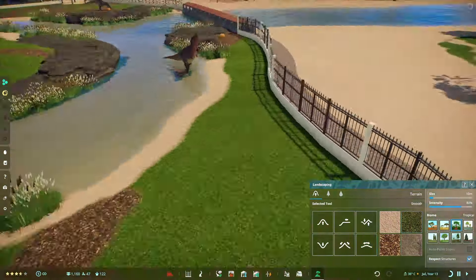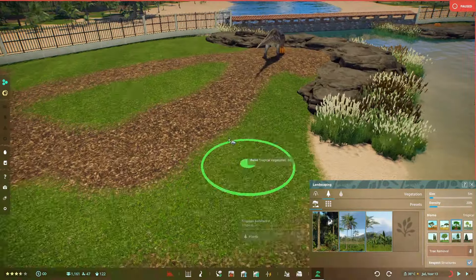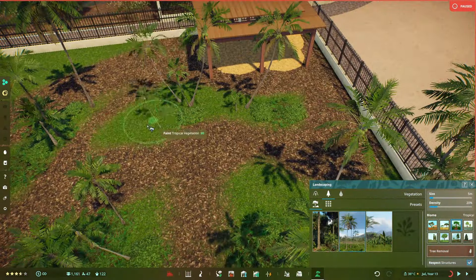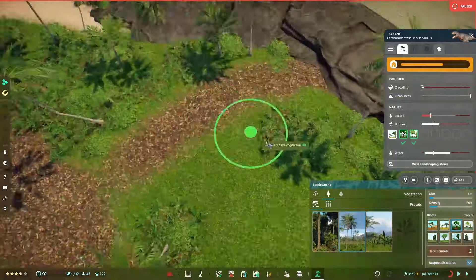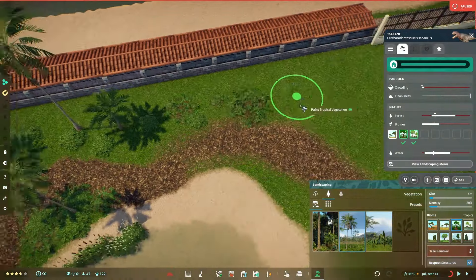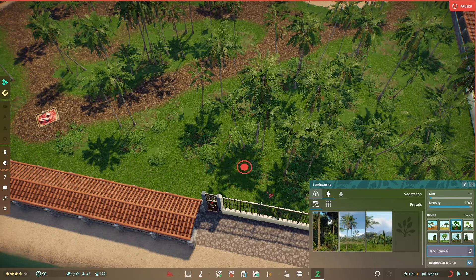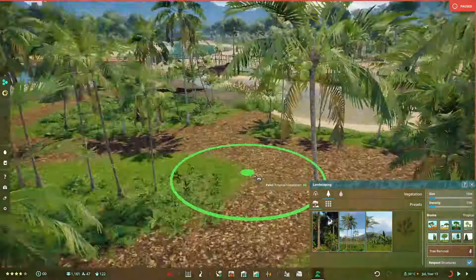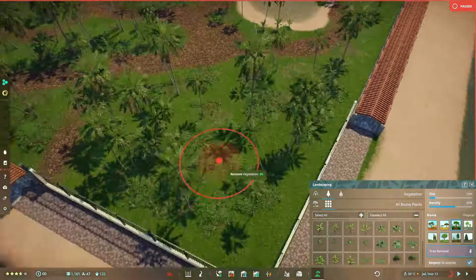I'm still trying to figure out how to make the terrain look good with all the plants and it's very frustrating. I liked where I was going initially with palm trees and jungle ground, however the palm trees felt a bit too dense — it's a bit weird to look at. It's a step in the right direction but not what I really envisioned.